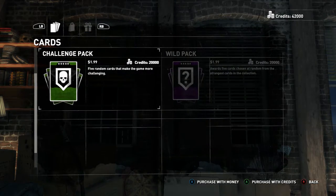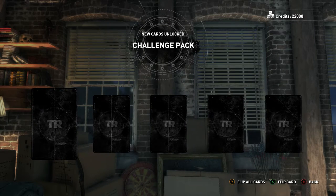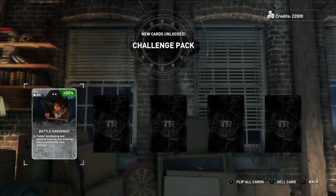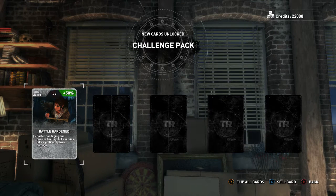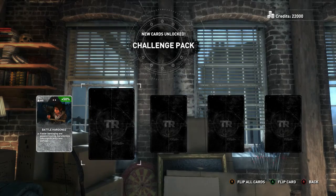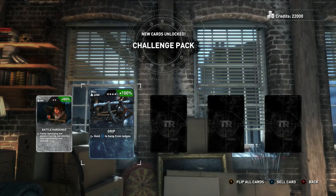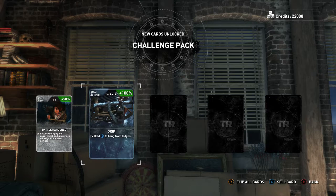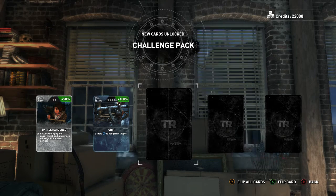Challenge pack — make the game more challenging. Faster bandaging and passive healing, but enemies take significantly less damage. I like that — maybe waste a little bit more ammo on them. Grip — hold X to hang from ledges. Now that would be interesting. Look at how much that one's worth: 3,200. That's actually a pretty good, expensive card — I think that's one of the more expensive ones I've seen.